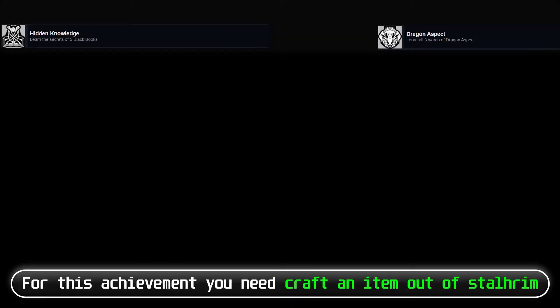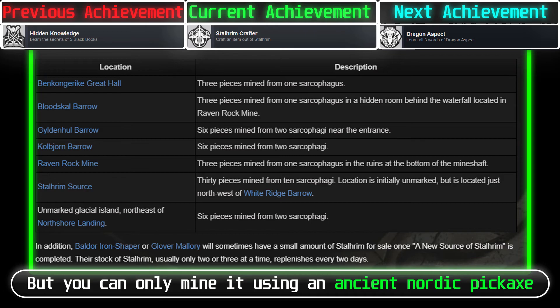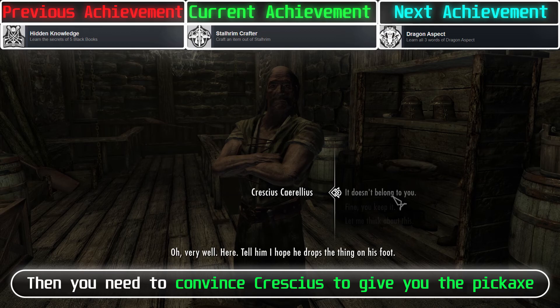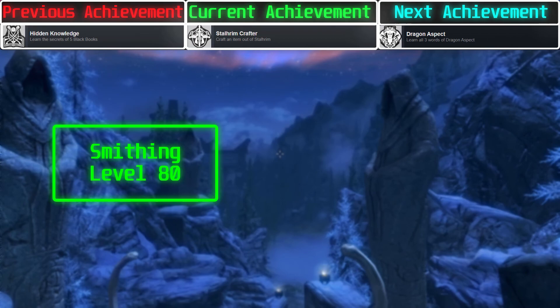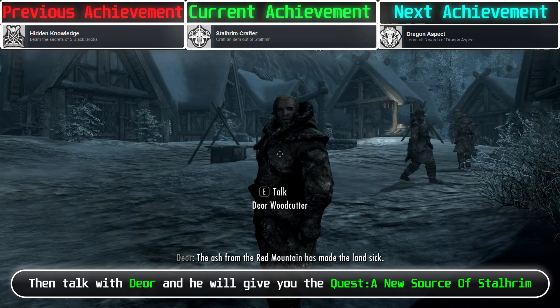For this achievement, you need to craft an item out of Stalhrim. You can find Stalhrim at certain locations, but you can only mine it using an Ancient Nordic Pickaxe. The easiest way to get it is by talking to the blacksmith at Raven Rock — he will give you a quest. Then convince Crescius to give you the pickaxe and return it to the blacksmith. To craft an item out of Stalhrim, you have to reach Smithing level 80 and complete the quest A New Source of Stalhrim, which requires completing the Fate of the Skaal quest, then talk with Baldor Iron-Shaper who will give you the quest.